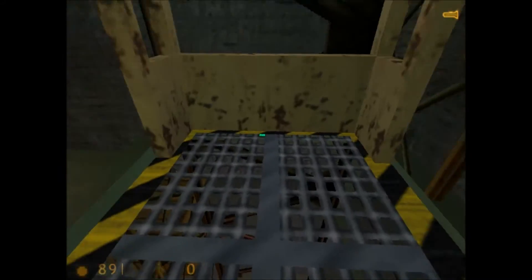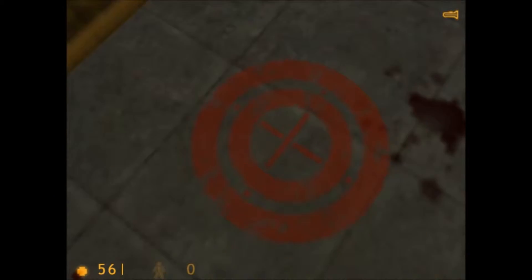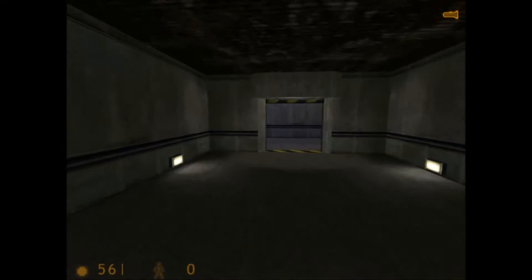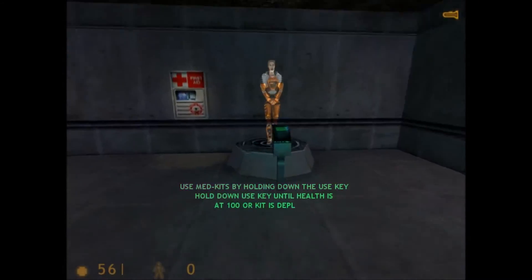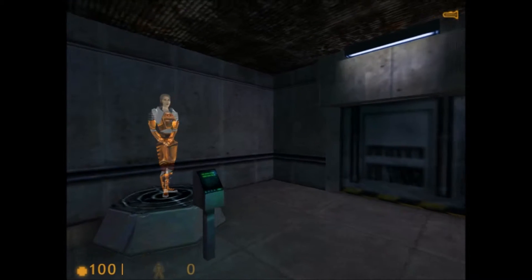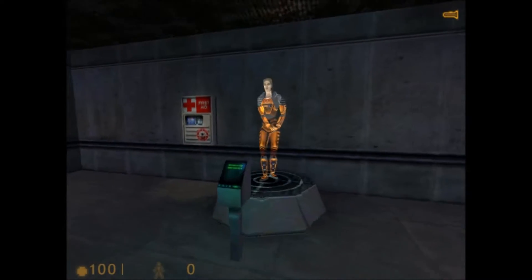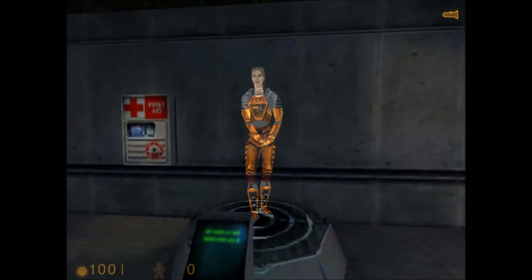Now that you're up here, there's only one way down. Find the target on the floor below and do your best to hit it. If you take any damage from the fall, we will administer medical care at the next station. Medical systems engaged. Morphine administered. You will find medkits like this one throughout the Black Mesa compound. To restore your health, walk up to a medkit and press your use key. Your health will recover gradually until you are at full health or the kit is depleted. Once the light goes out, a medkit cannot be reused.